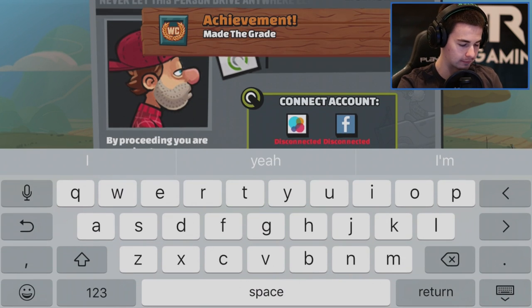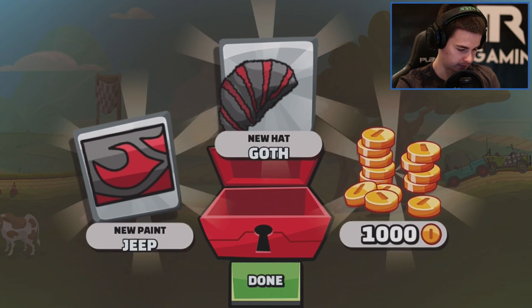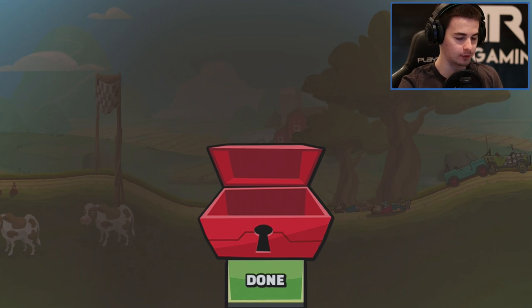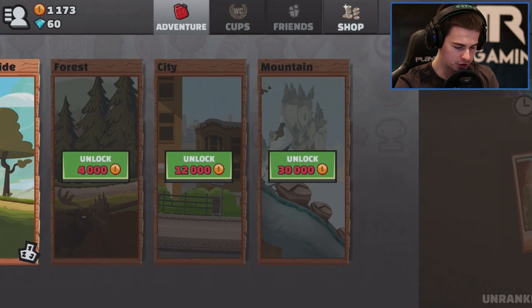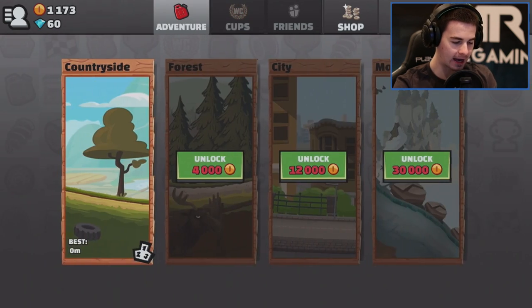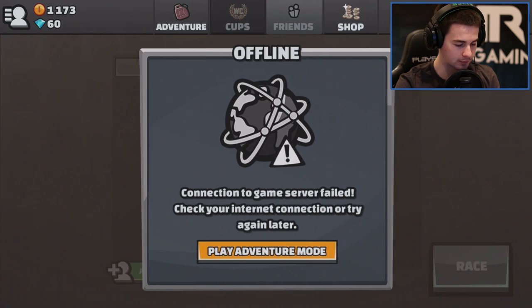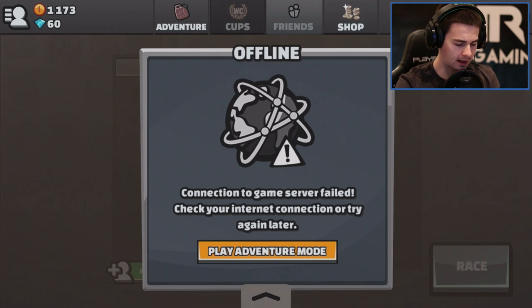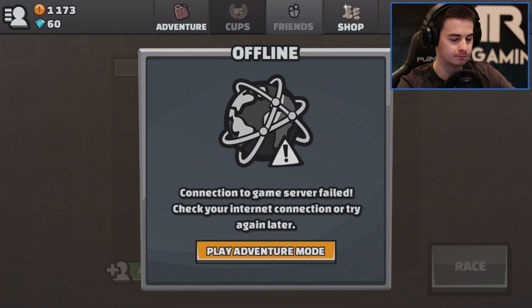Okay, that was our tutorial level and now we're starting this up. I got a new paint, a new hat, and a thousand buckaroos. We've got a couple of different options: Adventure, which I'd imagine is single player, and Cups, which is online — you can actually race your friends' ghosts, which is kind of cool. There's a Friends section too. Let's turn on Wi-Fi, fine, we'll turn on Wi-Fi.